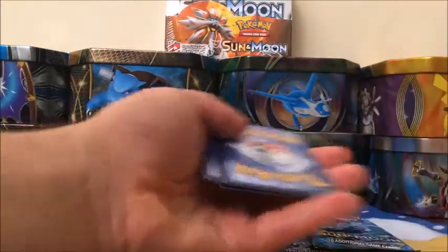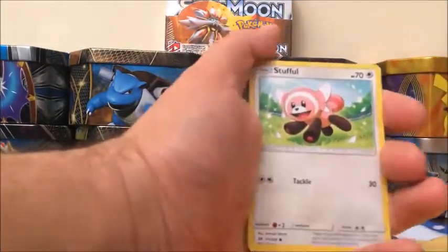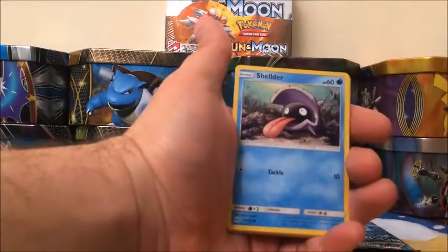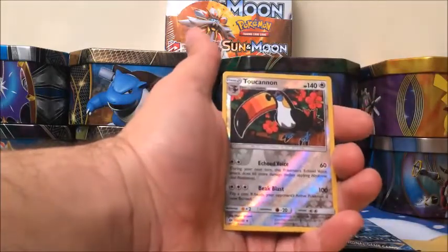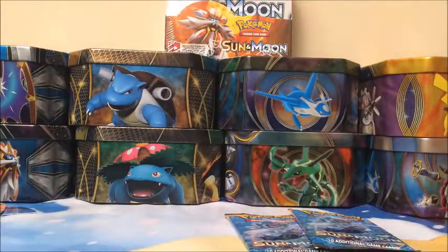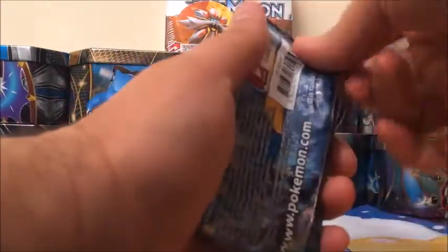So we are hoping for a Full Art, Ultra Rare, Secret Rare, something rare. Stufful, Popplio, Zubat, Shellder, Yungoose, Grass-type Energy, Team Skull Grunt, Poison Barb, Charjabug, Toucanon Reverse, and a rare is a Kangaskhan. There's a sleeve there — yes there is. Toucanon is hers though. I don't think we have that in reverse. Oh we do. Toucan Sam — yep.